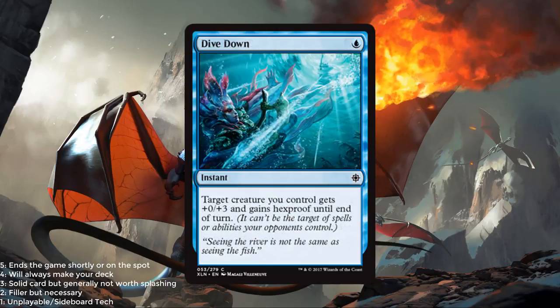Dive Down is a blue for an instant. Target creature you control gets +0/+3 and gains hexproof until end of turn. It ain't no Triton Tactics, I'll tell you that much. Dive Down has some real uses as a combat trick. Combat tricks aren't generally great in limited, but one that can protect a creature by just giving it hexproof — negating an opponent's removal spell — could be really good. Plus the toughness is huge. This is probably still a 1.5, but don't count it out.